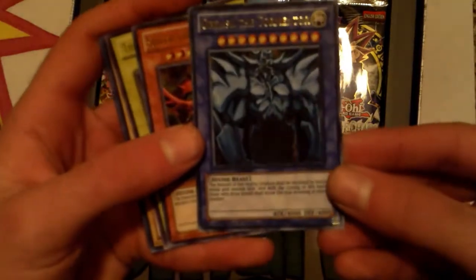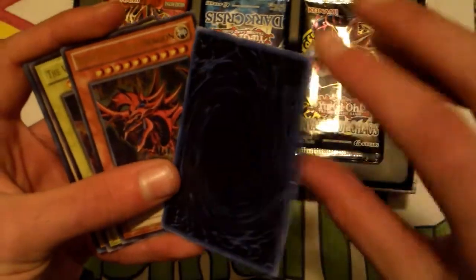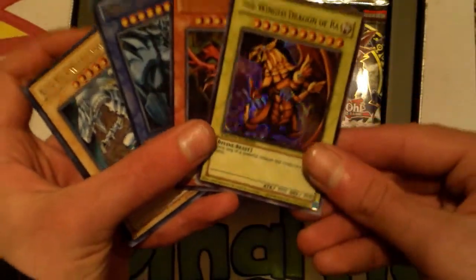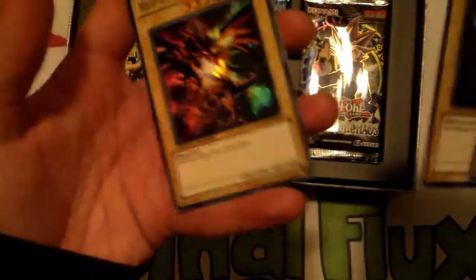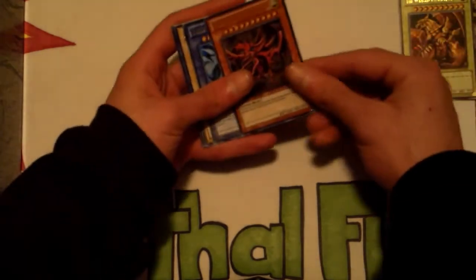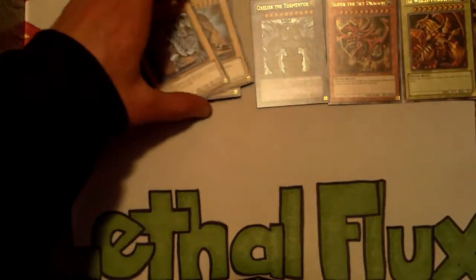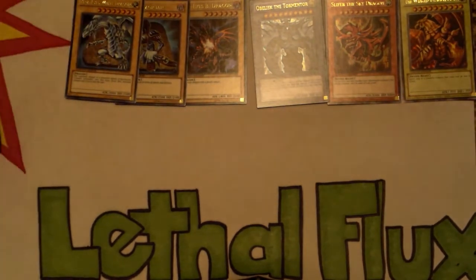Got Obelisk the Tormentor — they are nice, it's the colored backs too, that's sweet! Obelisk the Tormentor, my favorite Slifer the Sky Dragon, and Winged Dragon of Ra. So we got those three guys, and like I said Blue Eyes, Dark Magician, and my favorite art of Red Eyes Black Dragon — it looks so sweet. So the gods come with the original blue, yellow, and red backs. I didn't know that — that's really cool actually.